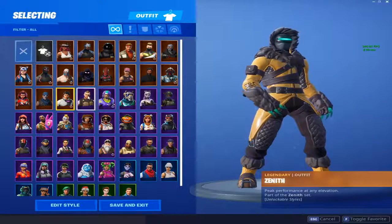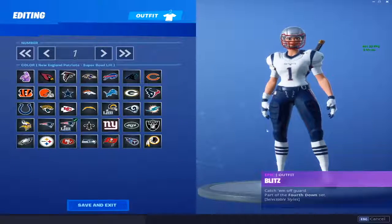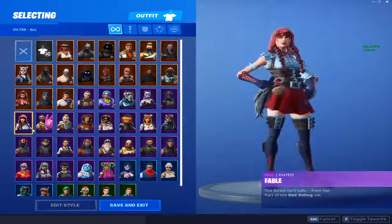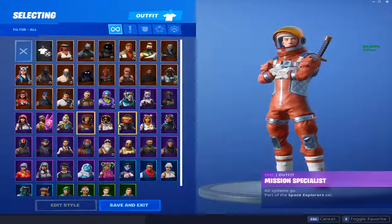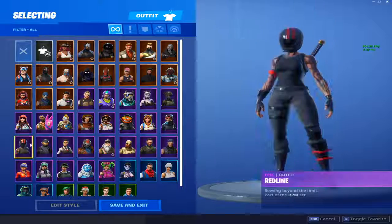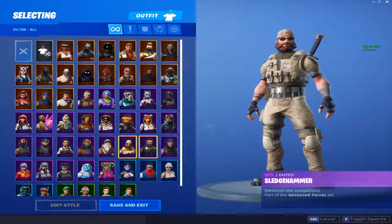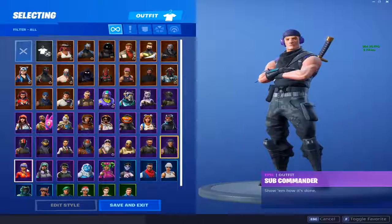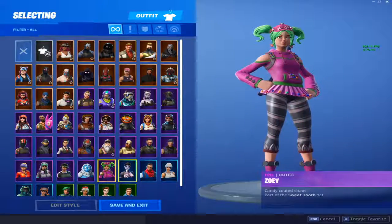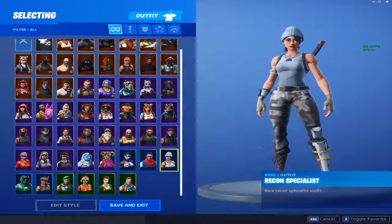We have Zenith, Cold and Maxx, Battle Hawk, Blitz, and the special edition Super Bowl outfits. We have DJ Yonder, Dusk, Elite Ace, Fable, Giddy Up, Huntress, Mission Specialist, Moonwalker, Nightshade, Onesie, Powder, Redline, Rogue Agent, Rook, Rasselor, Sergeant Winter, Sledgehammer, Squad Leader, Sub Commander, Sun Trader, Technic, Trailblazer, Trog, Zobie, Dark Bomber, and Prodigy which is a PlayStation skin.